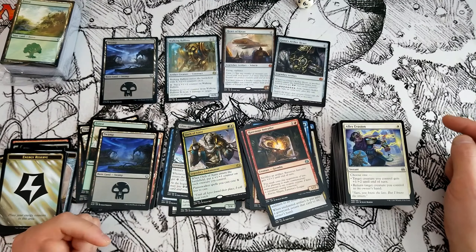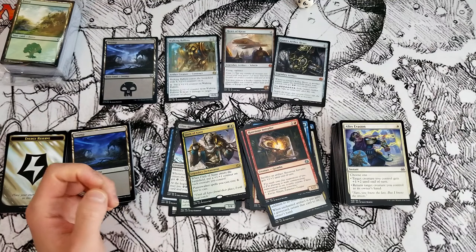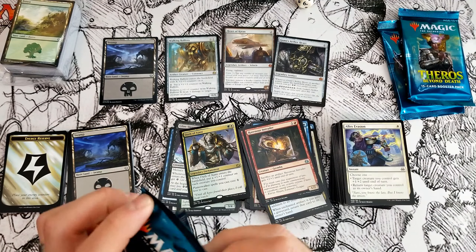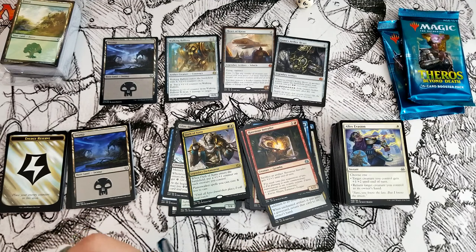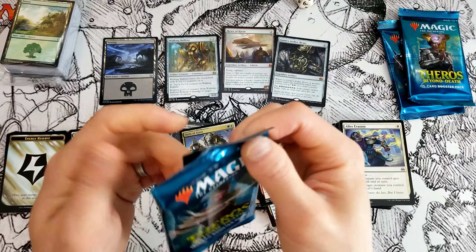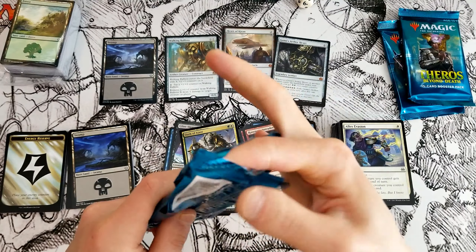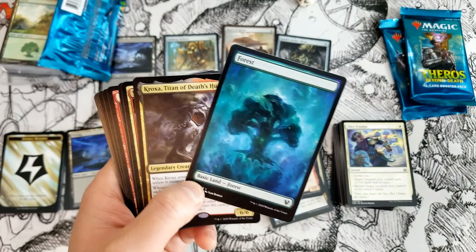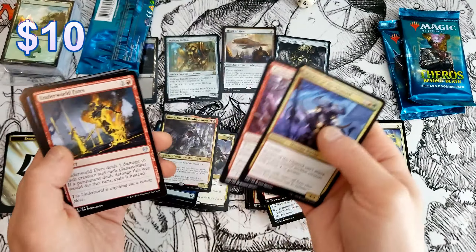Some regular old boring plain Theros Beyond Death boosters — we might as well crack them open. I need to get the art side showing, hold on. Kroxa! That's pretty good, happy with that. And a whole lot of nothing else. Eat to Extinction — this is very, very graphic and creepy art. Let's crack open this last one. I have not had great luck with these. Incendiary Oracle, Mantle of the Wolf, also Nyx Bloom — I think I'm on a case now, maybe box five or something. I've only opened one Nyx Bloom.